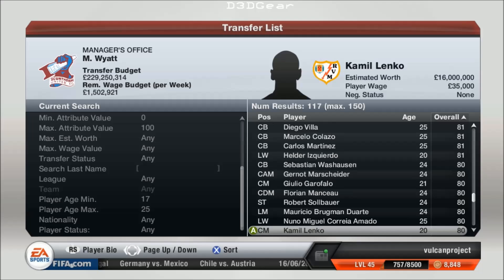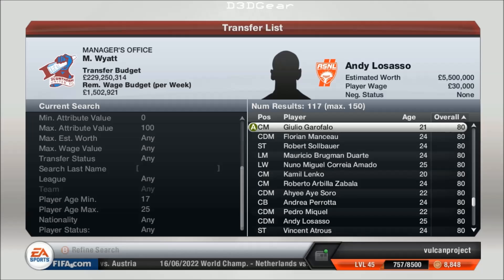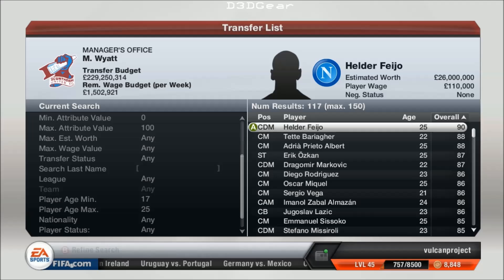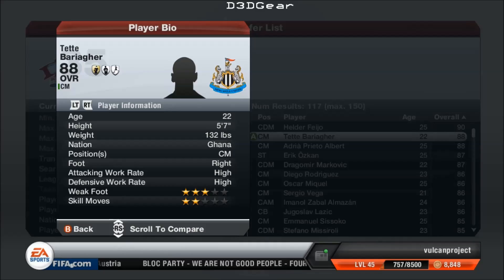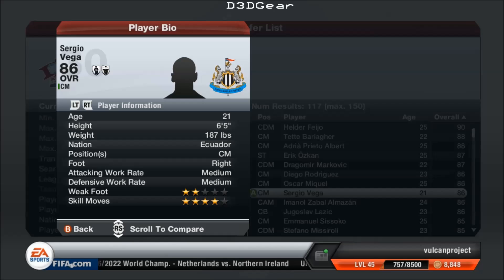I made a huge amount of money on the players that had come through my youth team, as well as keeping the absolute best. It's difficult to choose who to sell. Typically I sold them because maybe their work rates were not quite as good as the players that I had. If the stars or the work rate wasn't quite as good as what I had at the time, I'd sell them. So you can see — he's not particularly impressive when it comes to skill moves or work rate, compared to the four and five star players that I had.